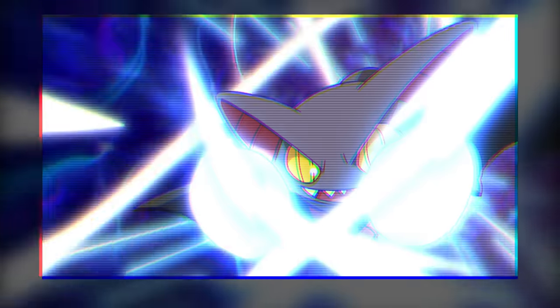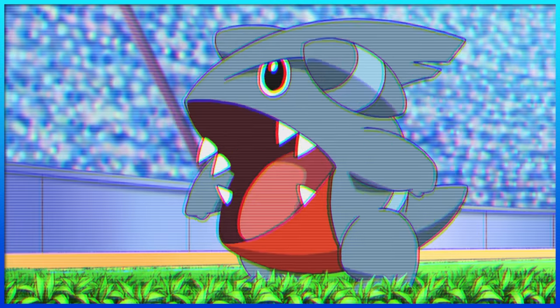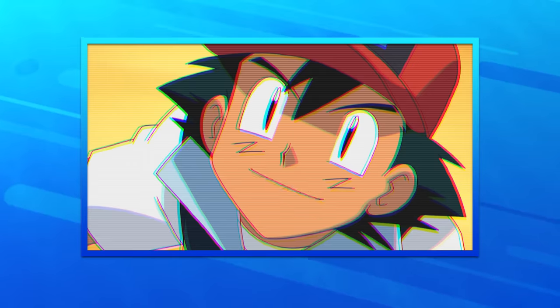Next is Gliscor, and this was a tricky one — none of its moves really stand out and scream Gliscor. But in the end, I went with X-Scissor, as it's the move Ash helped it master before allowing it to evolve. Then there's Gible, and no move is more memorable than its infamous Draco Meteor. The unmastered version quickly became a running gag in late DP, but eventually became a devastating attack once fully mastered. Truly iconic.